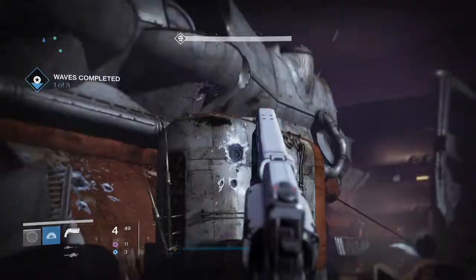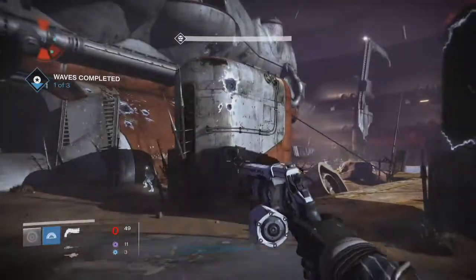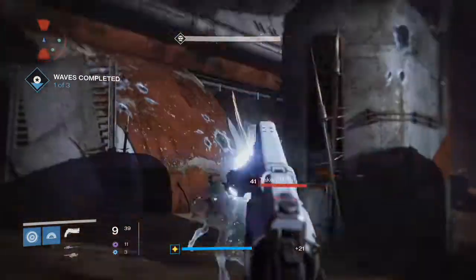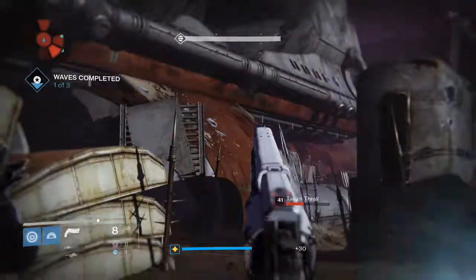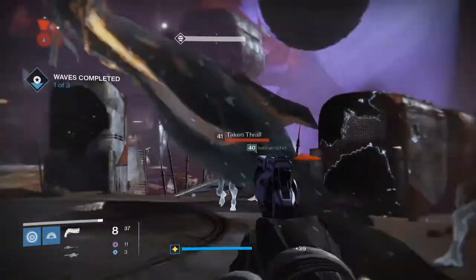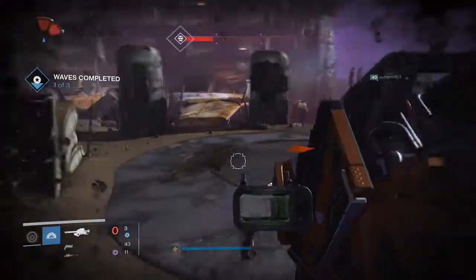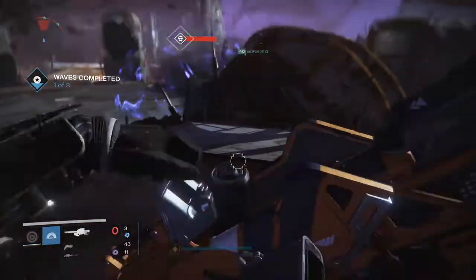That's the recoil pattern with the set of perks I have on right now. The sight options are Truesight IS, Quick Draw IS, and Steady Hand. Truesight is going to be the best bet because of all that target acquisition.